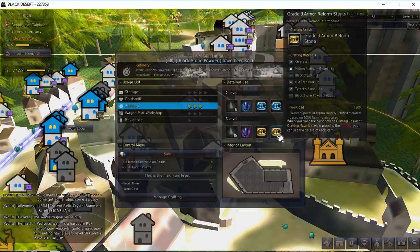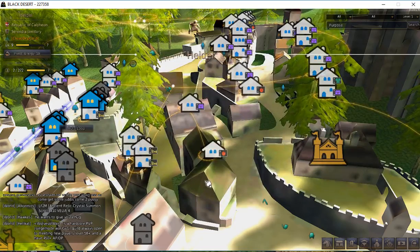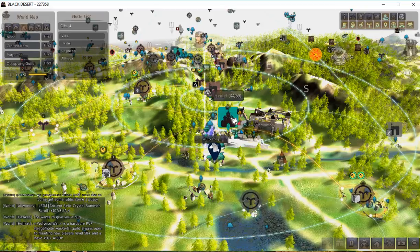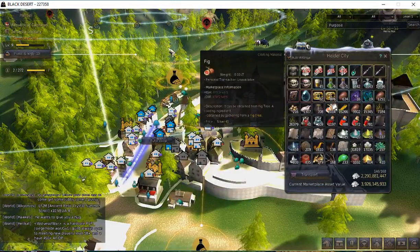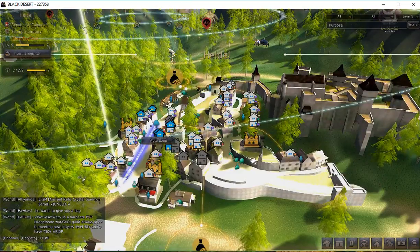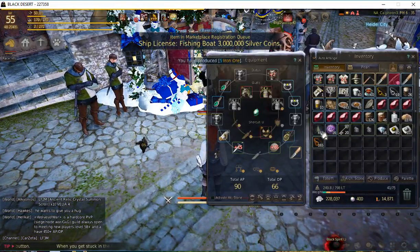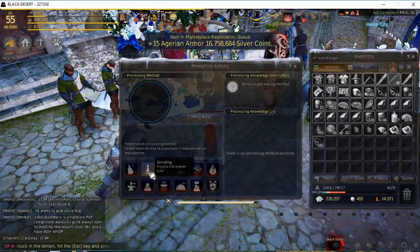I've been making quite a bit of them. When you sell five of them, you're going to make about a million silver — a million per stack of five — and they sell all the time. You can see I've got 52 of those plus 876 of the weapon ones that I've been making. They all sell for millions. That's what I spend my Blackstone Powder on.